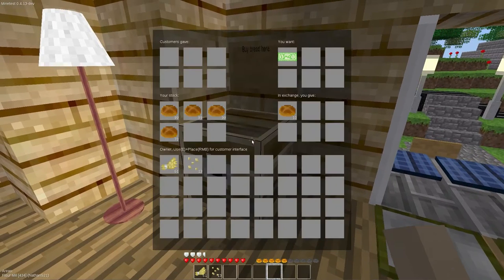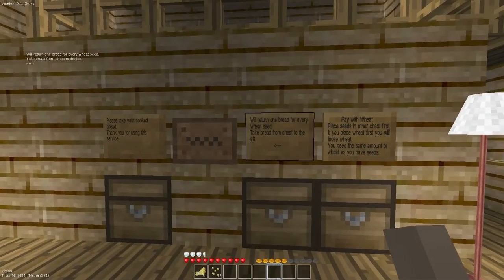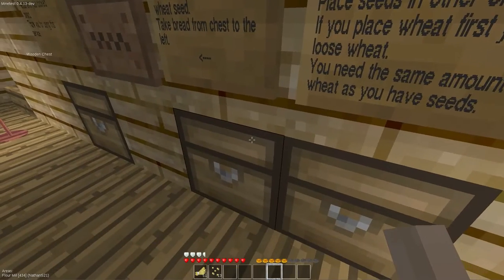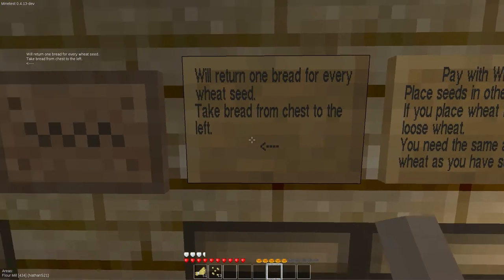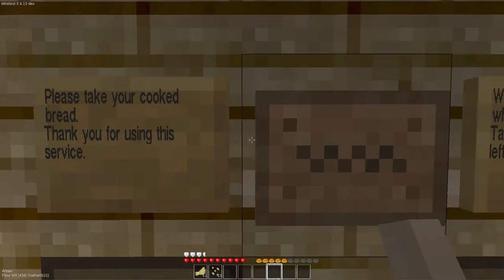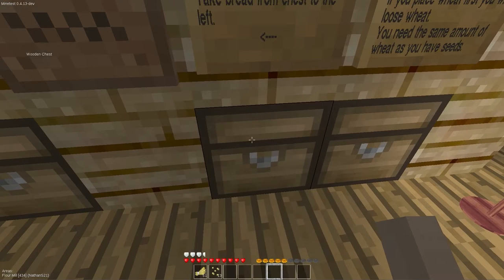We do have a little flour or bread shop here in the corner. One dollar will get you ten loaves of bread. You're seeing my interface here because I placed it — you would not see that kind of screen. We have some little signs here telling us what to do: pay with wheat, place seeds in other chests first — other chests being this one right here. If you place wheat first you'll lose the wheat. When you have the same amount of wheat as you have seeds, you'll get one bread for every wheat seed in the chest. And this one tells you to take your cooked bread, and thank you for using our service. Then this one tells you to check out the loft behind the scenes.